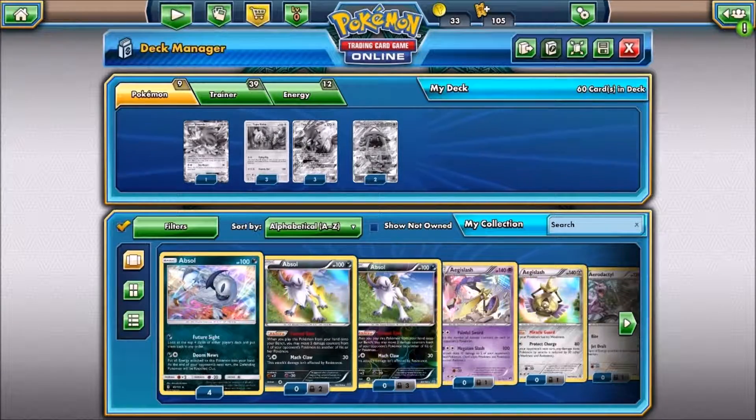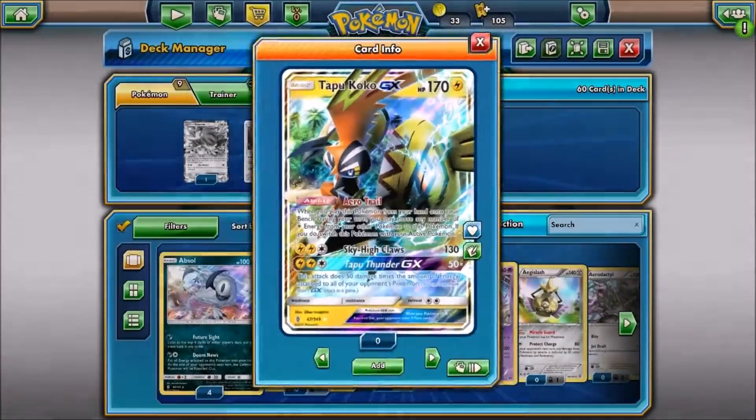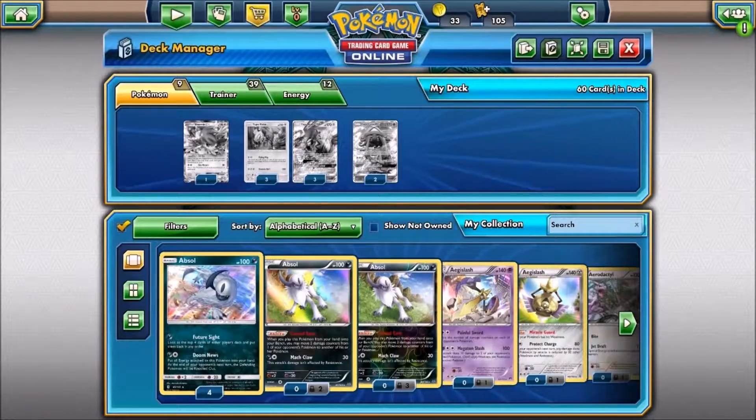Hey guys, what's up? It's Blazer. So right now we are going to go over this Tapu Koko GX list. Let's just go over it real quick.